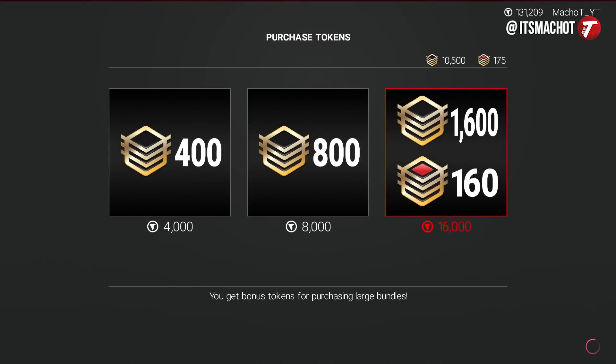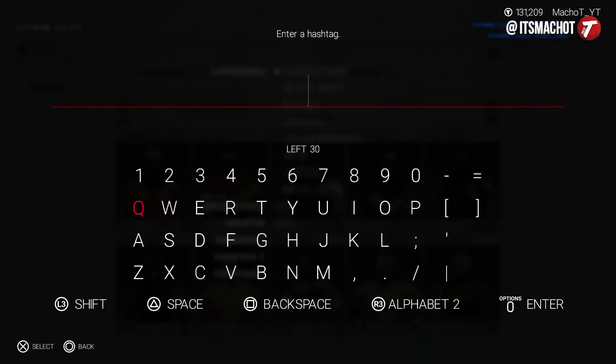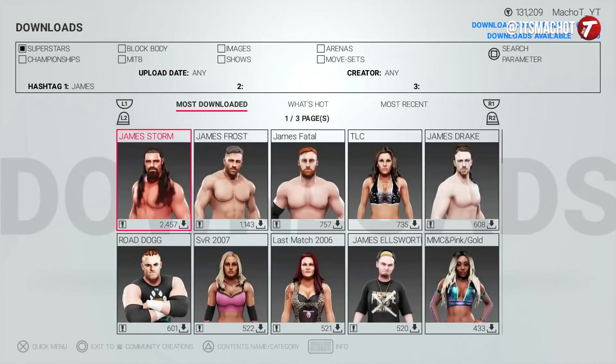Most of this method is going to be related to exhibition mode. Keep in mind that you share VC points all throughout the game — whether it's regular exhibition or MyPlayer, it doesn't matter. You get the same number of VC points on top, and you get to spend them on whatever you want.